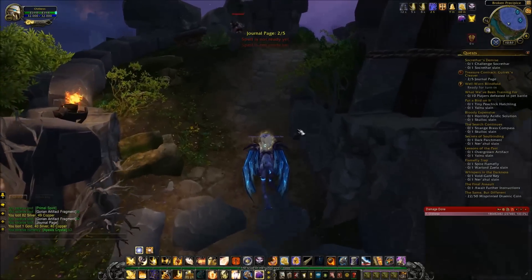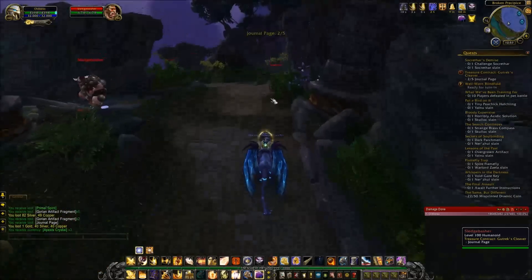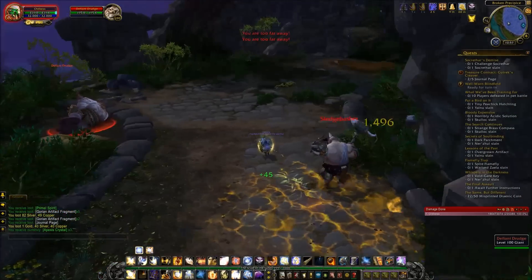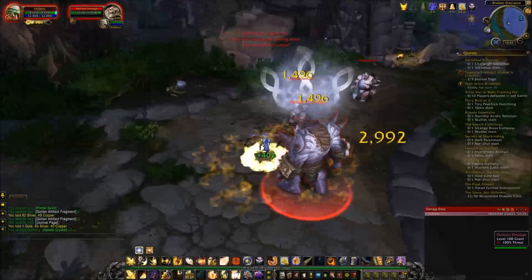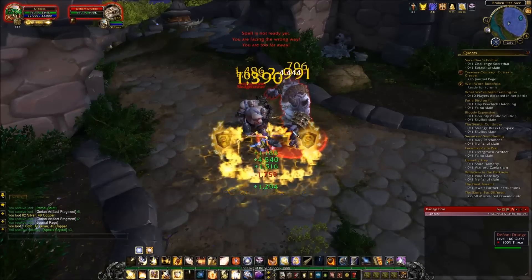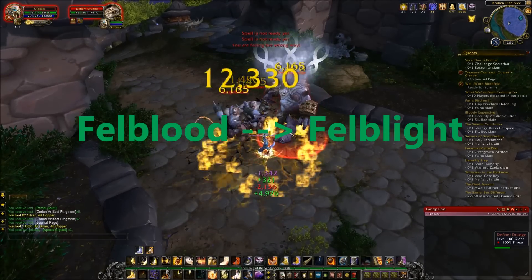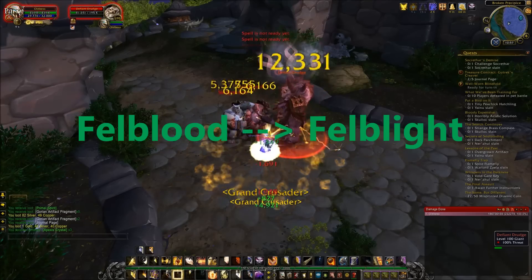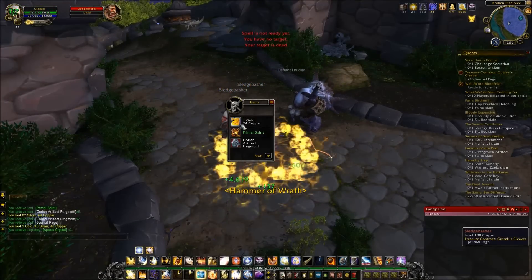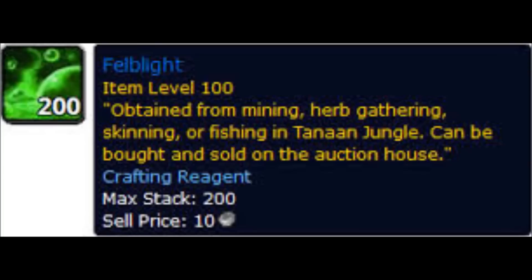Initially Blizzard was planning on releasing this where you would get these from the barn, just like Savage Blood. But recently they changed it — and this is where it gets interesting. They decided to change the name from Fellblood for this crafting material to Fellblight. I'm going to put the picture up right here; I apologize it's a little blurry. I'm getting Sony Vegas so I'll be able to incorporate pictures in my videos very soon, but for now you'll have to bear with me.